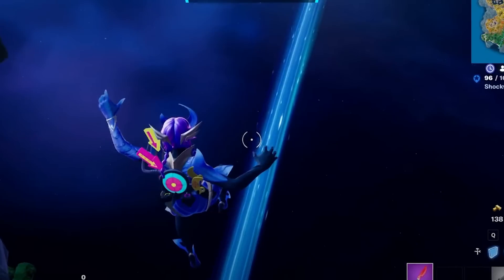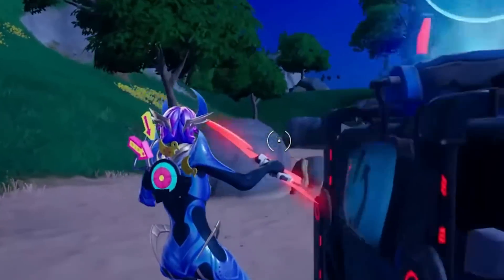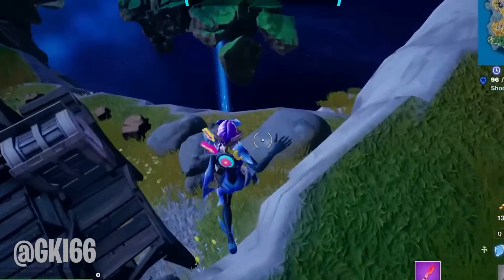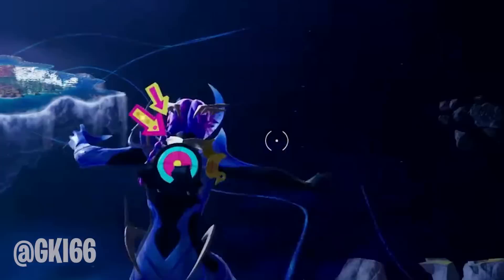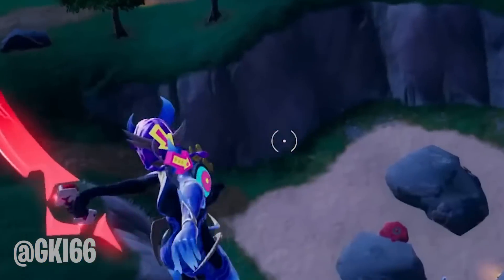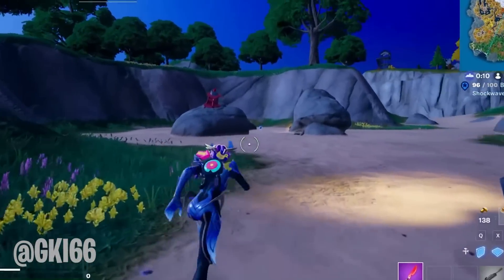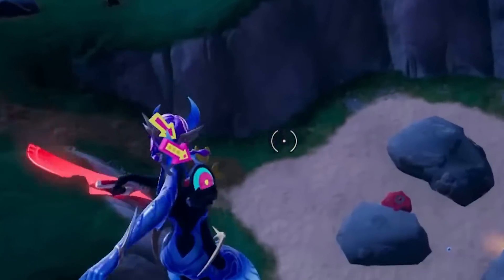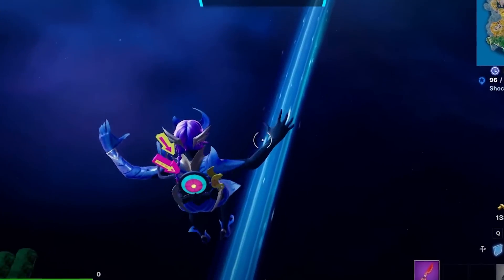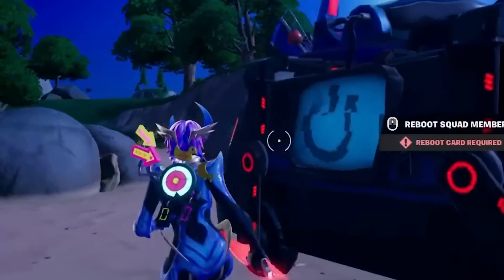Is it possible to glitch onto the Chapter 4 Fortnite island from Spawn Island? Apparently yes. PlayerOnline has managed to actually glitch off the spawning island, where players literally spawn, and managed to glitch onto the main island before the battle bus takes off. At the time of recording, I have no idea if Epic Games has patched this — imagine how overpowered it would be to be the first one on the island. By standing on the correct side of the island and actually jumping off multiple times, the game will eventually glitch you out and spawn you on the main island.